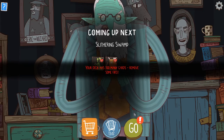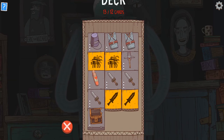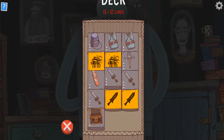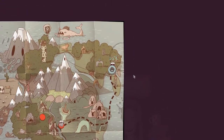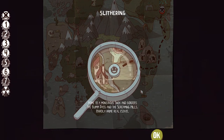Let's do one more dungeon. Oh dang — too many cards? You won't be able to add it back to your deck. I guess get rid of this one. Should have paid better attention. Home to a monstrous snack and borders on the Bum Pass and the Screaming Hills — hardly prime real estate. Let's go to the Slithering Swamp. Try not to die — let's try not to die.